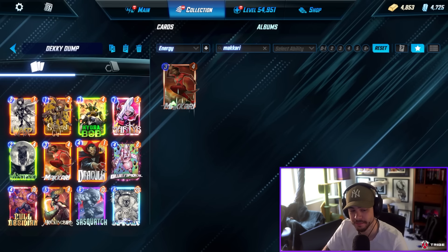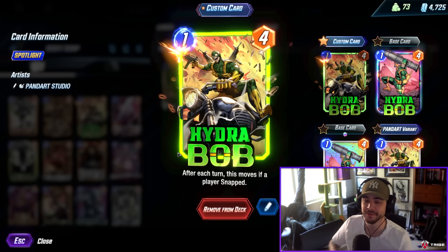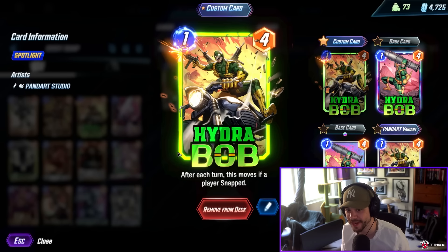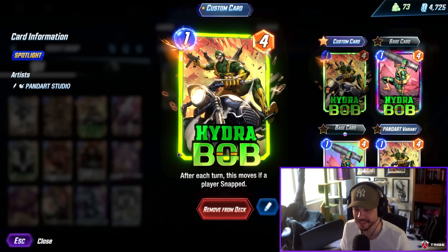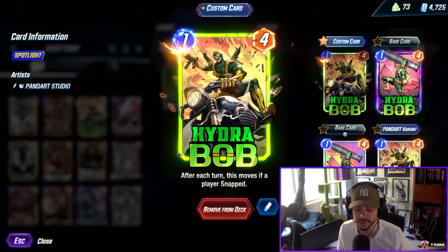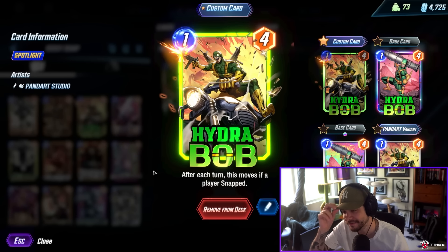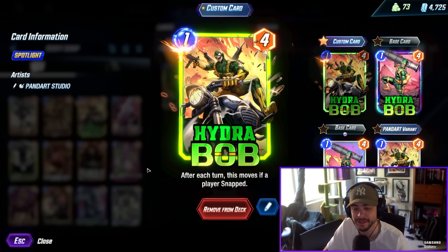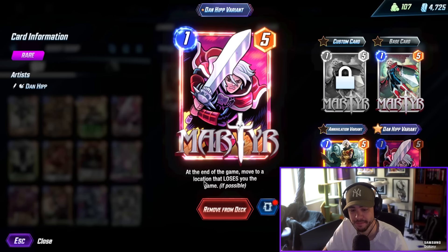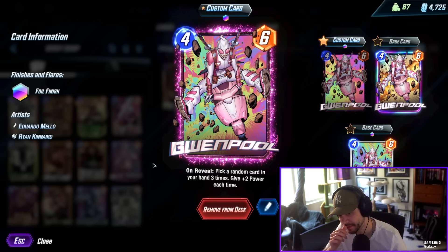We're running Hydra Bob, which is kind of the main reason we're playing this deck. He's a one-four — not great, one of the worst cards. Please don't get Hydra Bob just for this; if you accidentally got Bob, this is a good way to find use for him. Snapping is something to consider — you need a different play style with Hydra Bob. On the last turn, if you snap, Hydra Bob is going to move and then Martyr is going to move and try to make you lose the game.